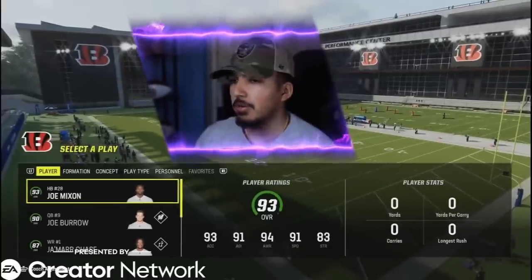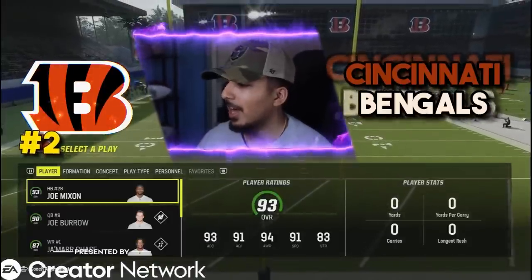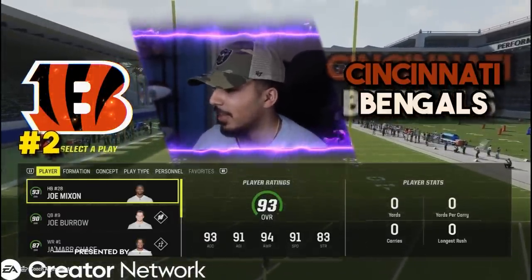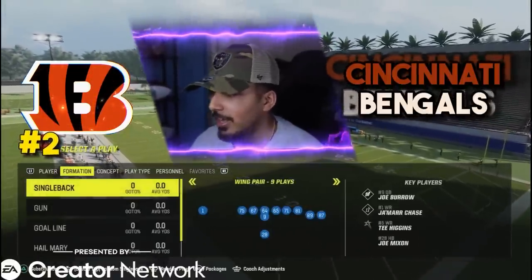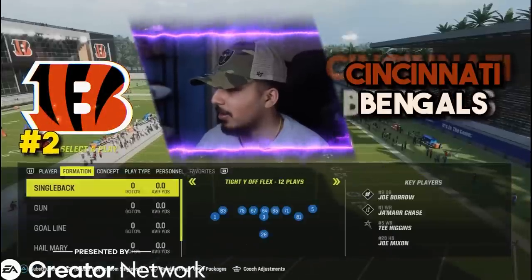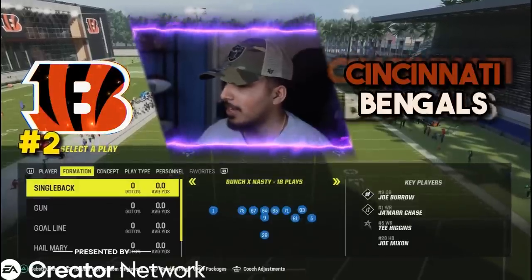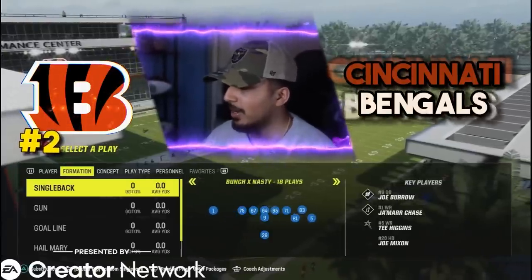Coming in at number two, we're going to go with the Bengals — Cincinnati Bengals playbook — absolute money every single year, especially last year. And the year before that it was really good as well. The single backs are still the same — tight Y off flex. This formation is in a lot of playbooks now. They did a nice overhaul on the single back formations with a lot of nice single back forms.